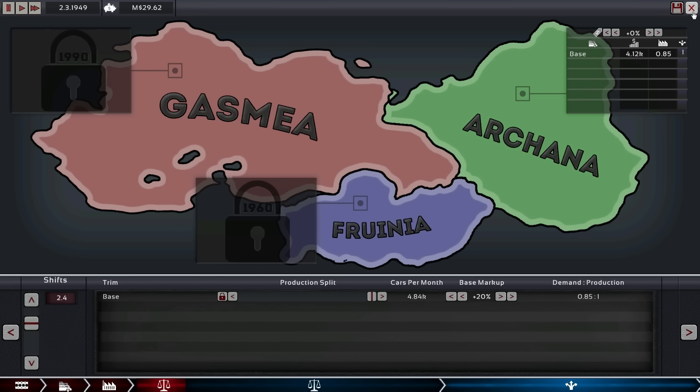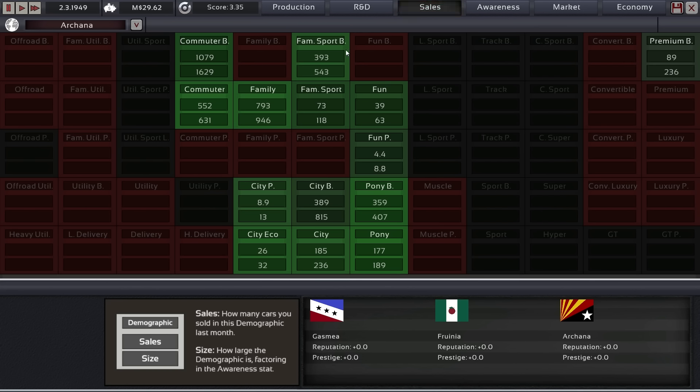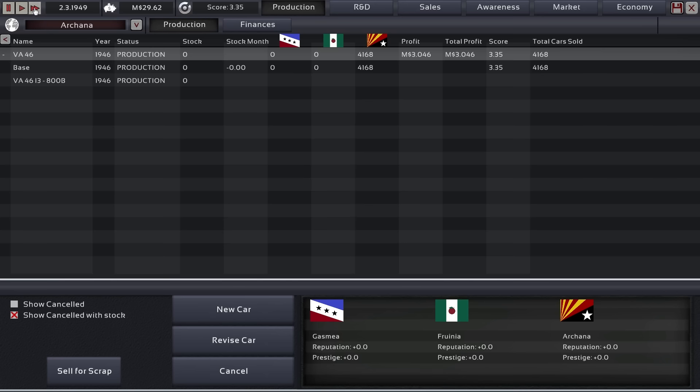So let's close this and see how it goes. Our sales are everywhere — this is looking good. Doing lots of family sales, lots of commuter sales. We are conquering the city demographics; we are even in the pony demographics because that's the only thing affordable to the Archanans, even though we have a massive 800cc engine. Let's run a few months here — we are in 1949 — and then see what new car we can make.